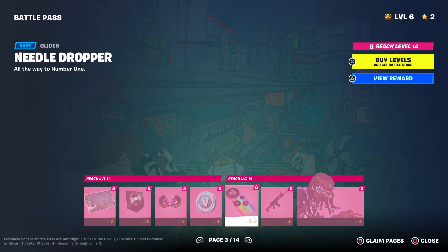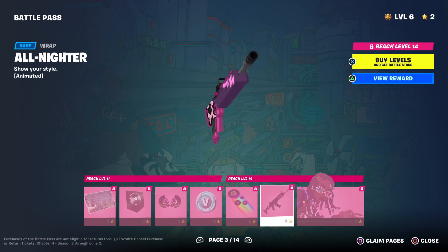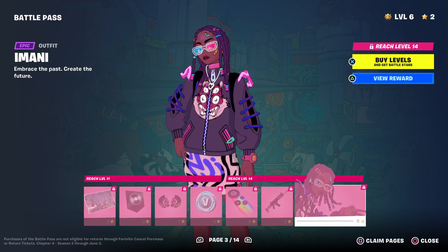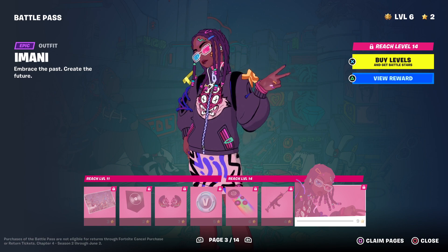We got V-Bucks, we got a pretty cool glider which actually plays some nice music. We got a wrap, which is animated. We've got a nice anime skin for the people that like anime.